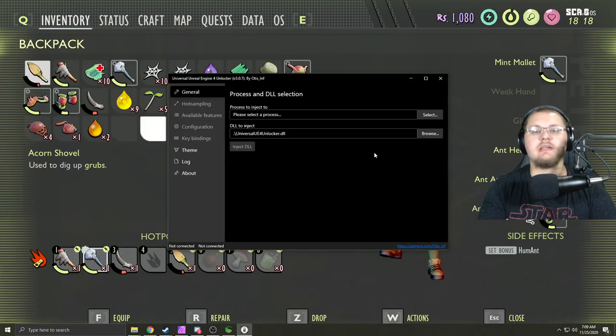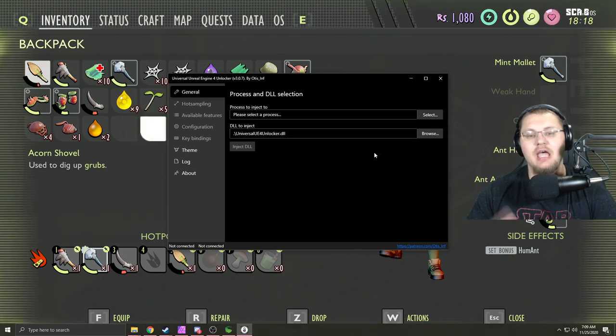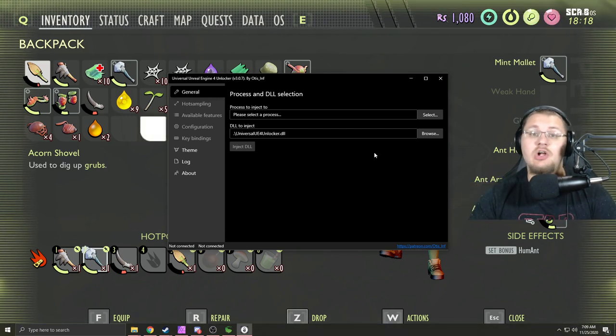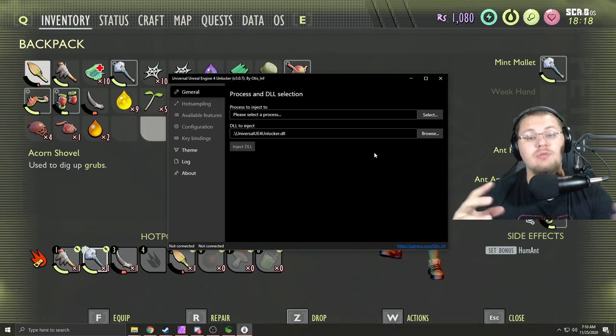So the program is Universal Unreal Engine 4 Unlocker. What it does is it goes into games developed within Unreal Engine and unlocks the console command window for you. You're going to need this to do this process, so I'd suggest you go install it — it's a really easy install. When the game updates, there will be times you need to reinstall it.